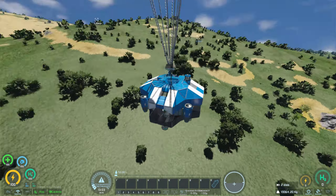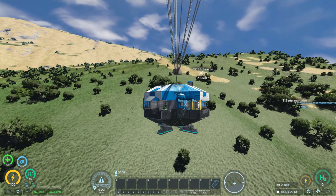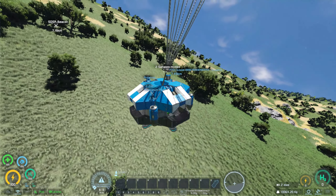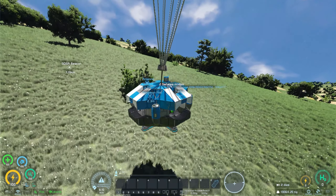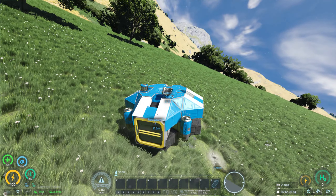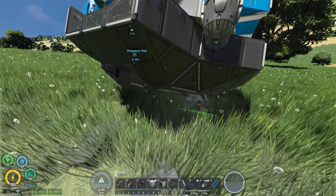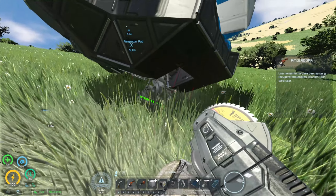El paracaídas se abre — menos mal. Allí estoy viendo alguna señal, es importante que vayamos reconociendo el entorno. Allí hay un beacon, es decir, una baliza. En aquella dirección hay dos señales mezcladas, hay un outpost por lo que veo. Esto es habitual: cuando va a mucha velocidad algún tren de aterrizaje revienta, y es una faena porque son materiales que estamos perdiendo. Así que a ver de dónde sacamos lo necesario para reconstruirlo.